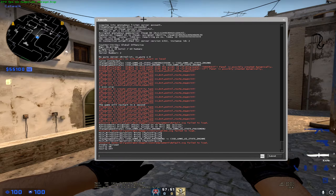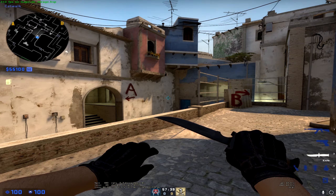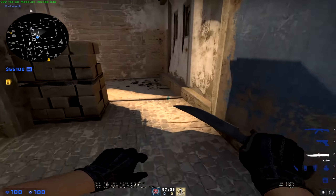The bind is right here — everything will be in the description, I will put all the binds down there. If you scroll down or scroll up, you will jump, so it's going to be way easier.